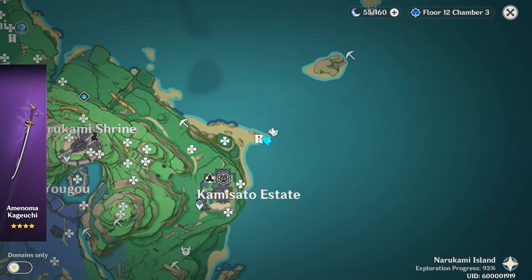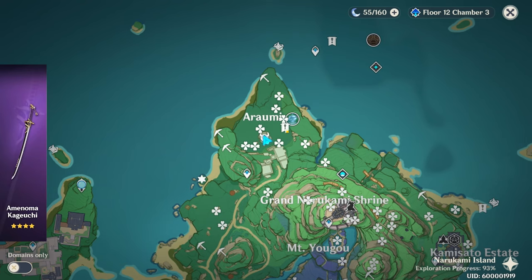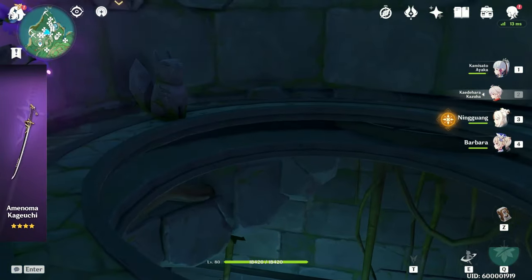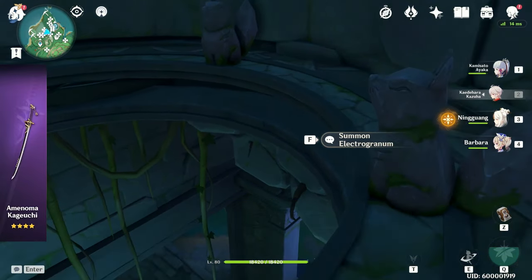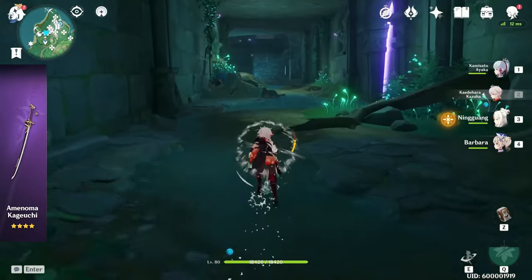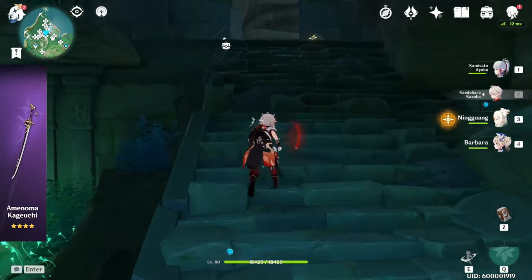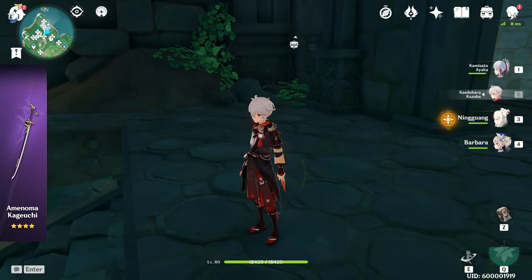Slate number one will be northeast of the Kamisato Estate, right underneath this tent. Slate number two will be at Araumi, northwest of the Grand Narukami Shrine. It's going to be down this wall, and there will be three Kitsune statues which you need to use the Memento Lens on in order to gain access to the underground area — so make sure you have that gadget. After dropping down and heading left, there should be a hole to jump down into. You'll need to complete a few puzzles to clear the area.